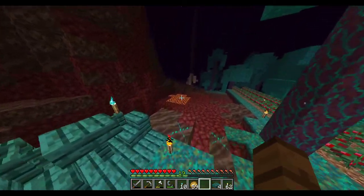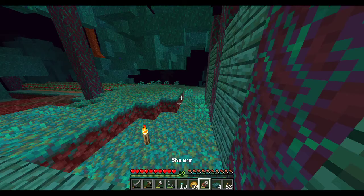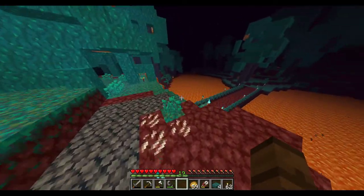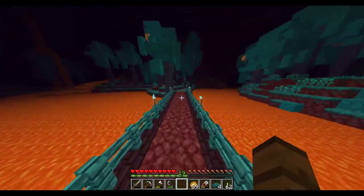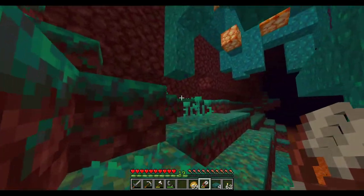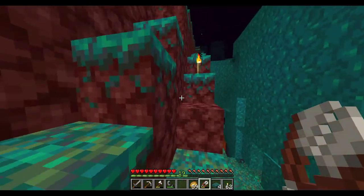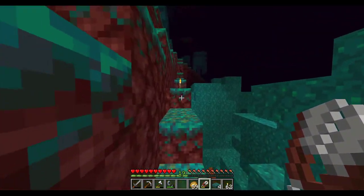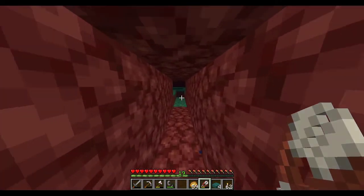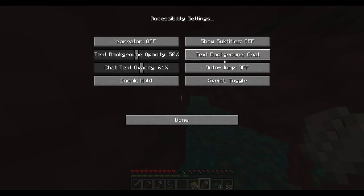Honestly I'd rather have wool here, so you know what, let's just run to the overworld and get some wool. It would be fun to get some sheep or something — just in general bring animals over from the overworld. For the sheep we'd have to get grass, which is not too difficult.